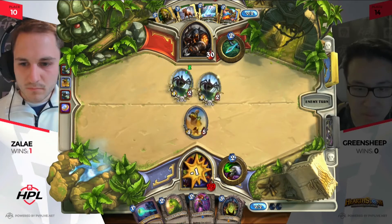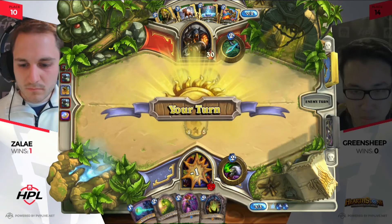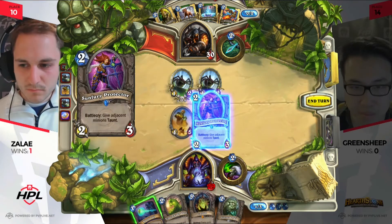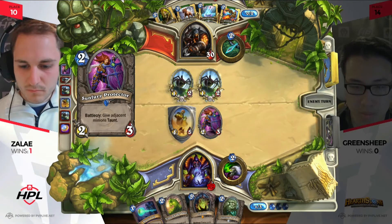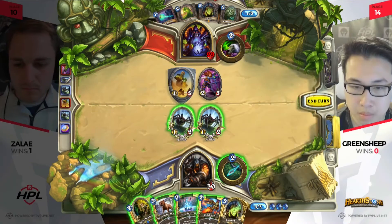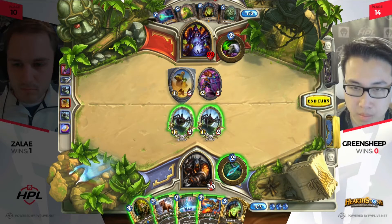A second Haunted Creeper gets added to the board. This Knife Juggler looks like it's going to have some pretty saucy turns. Iron Beak Owl picked up as well. Before he was looking at Sunfury Protector and just sitting behind it, but he also had the option to use the Iron Beak Owl and then Mortal Coil this turn. He's going to continue to play it defensively — he doesn't necessarily need to waste Iron Beak Owls, as they're very strong against minions like Mad Scientist.